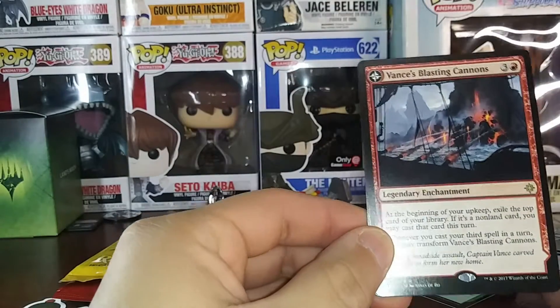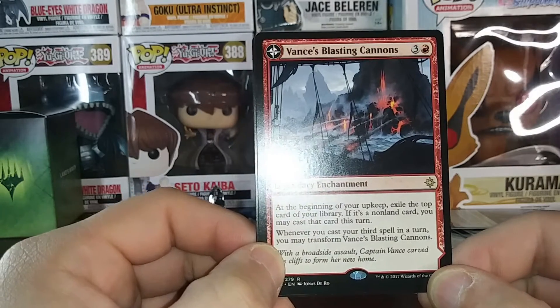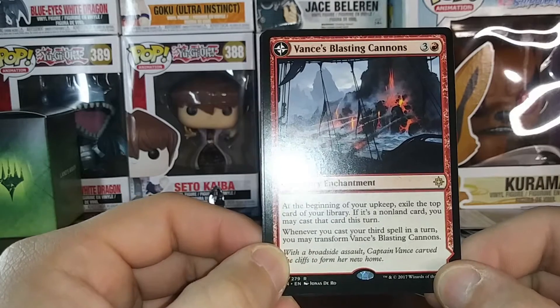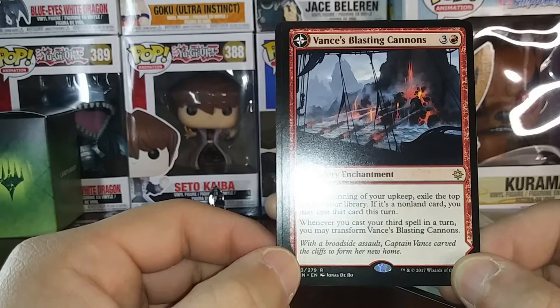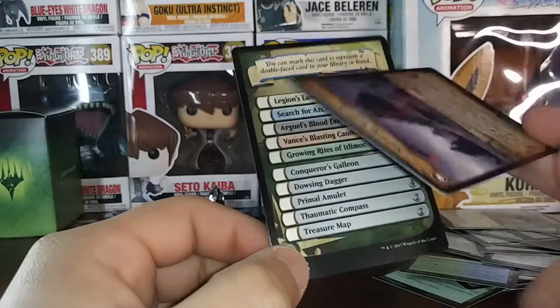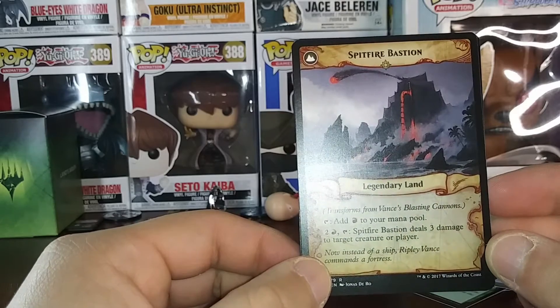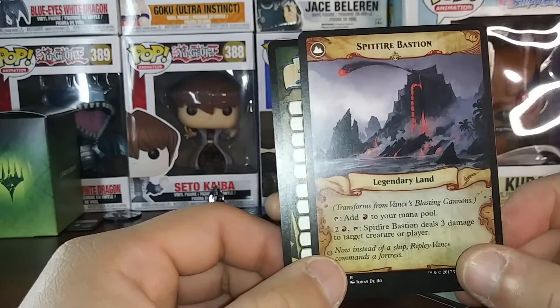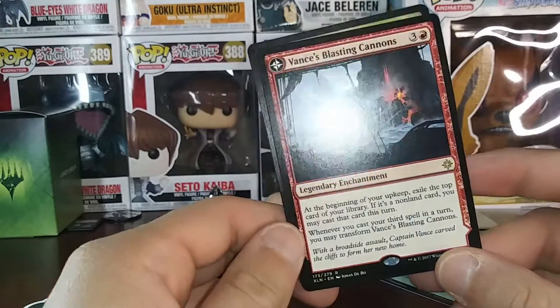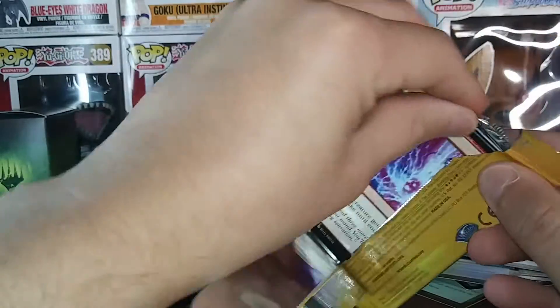Alright, at the beginning of your upkeep, exile the top card of your library. If it's a land card, you may cast that card this turn. Whenever you cast your third spell this turn, transform it. When it transforms, into a land. Three damage — that ain't bad, but I'm not impressed.